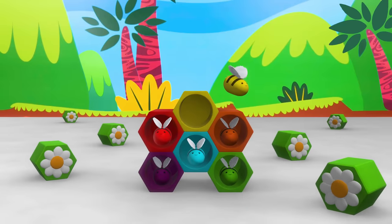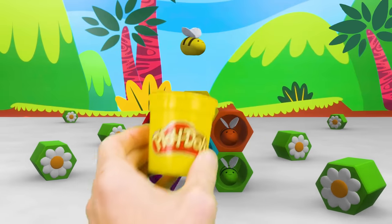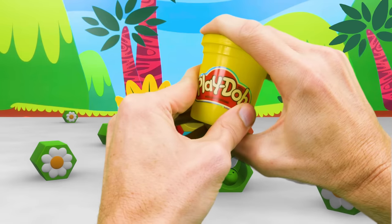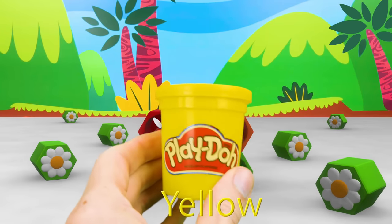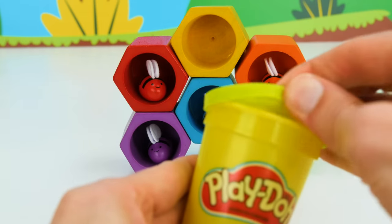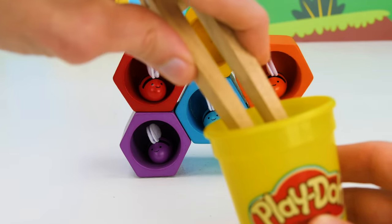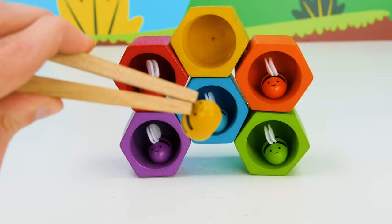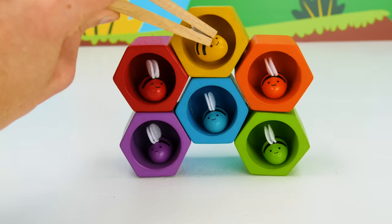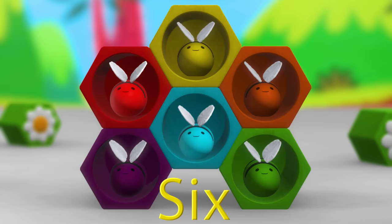All right guys, one bee left. Let's catch it. Hold still. Got it! Yellow. There is a bee, brave and yellow. Now that we caught it, let's find a home for this fine fellow. The bees are ready to fill our honey pie. So let's put him here at the top. Six.